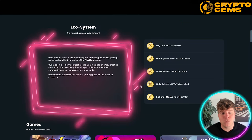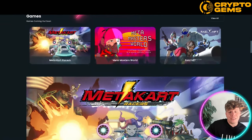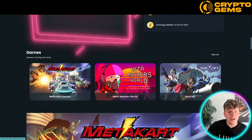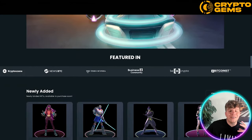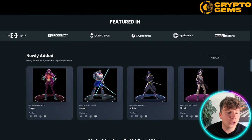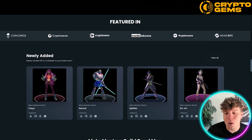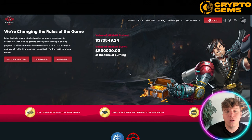The mission is to be the largest mobile gaming guild on Web3, creating fun and addictive gaming titles with playable NFTs where the community can earn rewards, stake, and trade. You play games to win gems, exchange gems for MEMAG tokens, win or buy NFTs from the store, stake tokens and NFTs to earn yield, or exchange MEMAG to ETH or USDT. They've got games like MetaCart, Masters World, and Raid NFT — all featured across major business and crypto communities. That's number four.